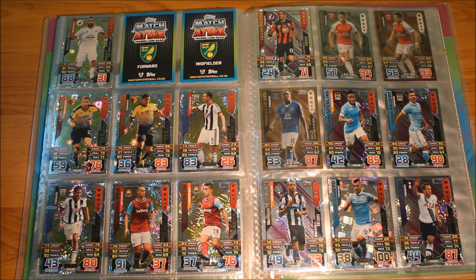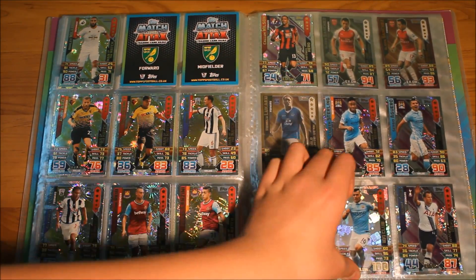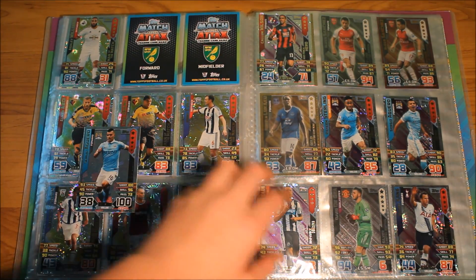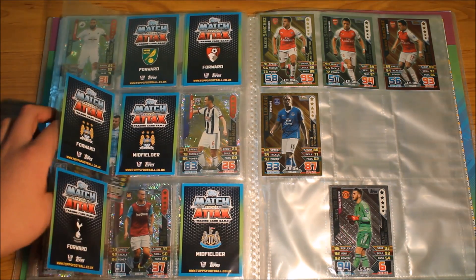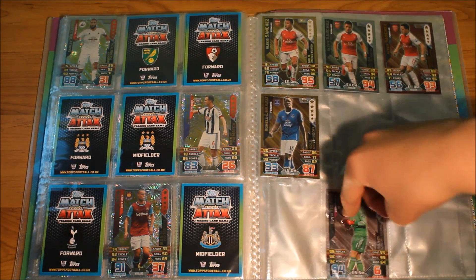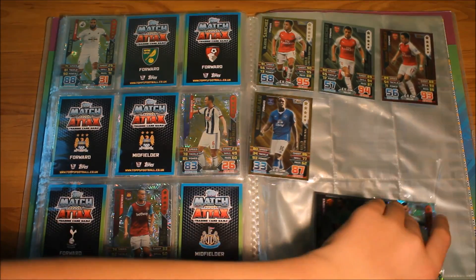Right here we do have the Patricio Hero cards — I don't actually know how many there should be. I don't know why Aguero is sitting with them, but he is, so I'll just leave him to the side. As you can see, I need quite a few of them and I don't have the checklist so I don't know exactly who I need. Right here we have the Limited Editions — these three were all pulled from packs. I also got a double of one of them, which is pretty cool. I'm just going to put Aguero next to him, and there you have it.